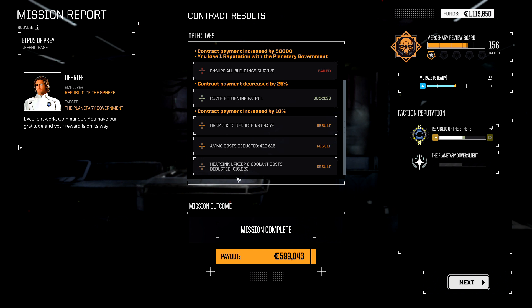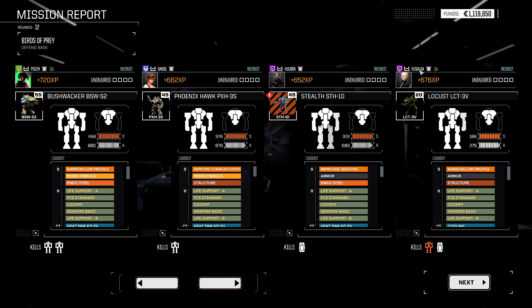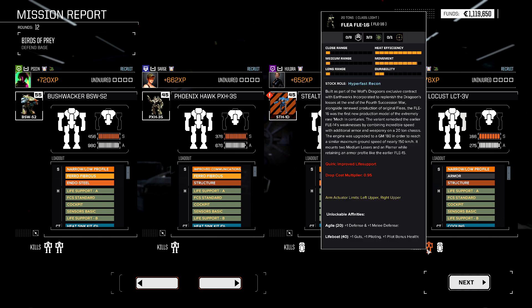As long as you negotiated for salvage and not just reputation, even if you have a negative C-bill balance you'll get stuff you might be able to sell. Why is that orange?